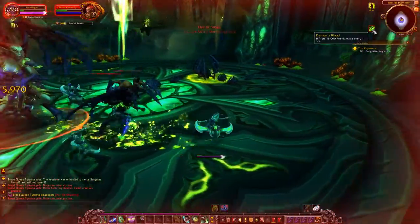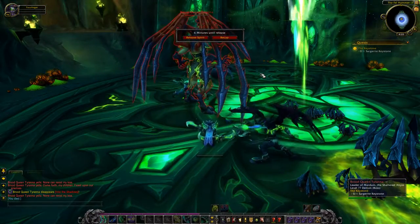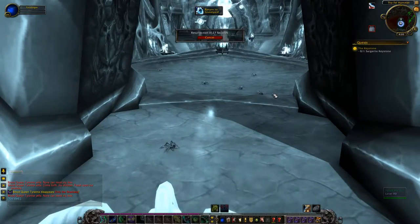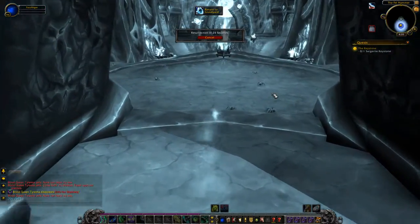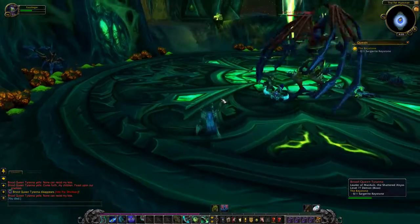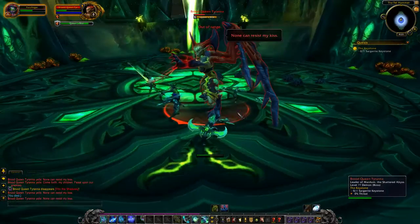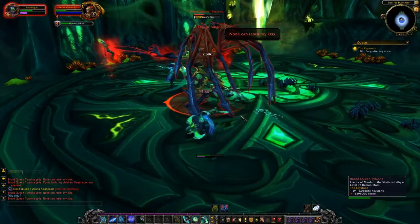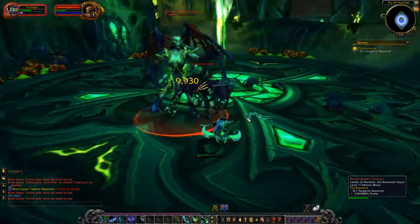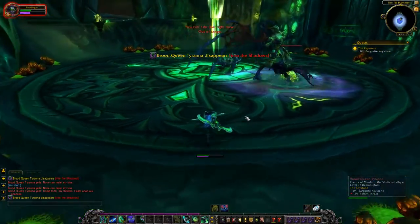Run, run - what is this debuff? It inflicts 50 damage... how do we get rid of that? Maybe we can come back and the boss will still be dead - yeah, she is. Still haven't got much health though. Whatever that ability she put on us is what killed us - 15,000 fire damage a second. 'My children, feast upon our enemies.'